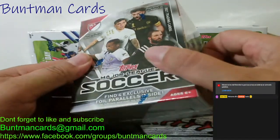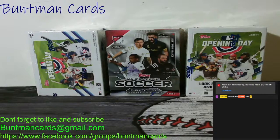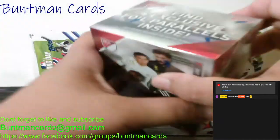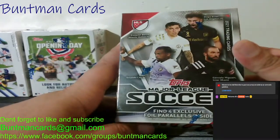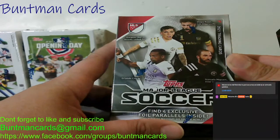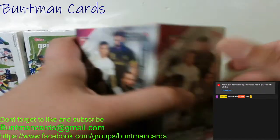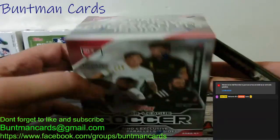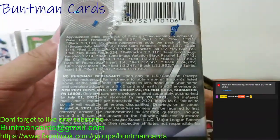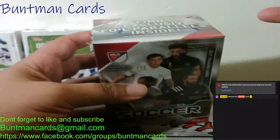So Zade, which one should we start with? I think we should start with soccer. Start with soccer — that's a good one. So let's start off by breaking some soccer and see if we can pull something big. We're looking for a Lionel Messi — that is the number one pull from my list of top 20 players. It says find four exclusive foil parallels inside. Let's just see what we can get.